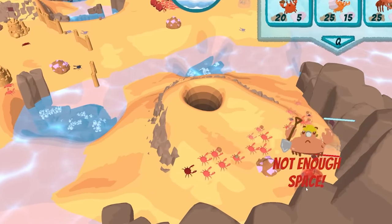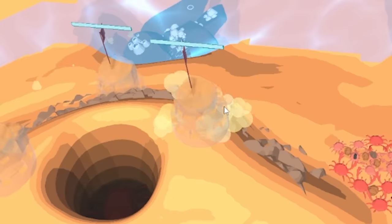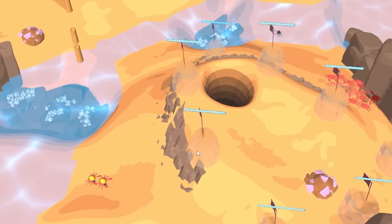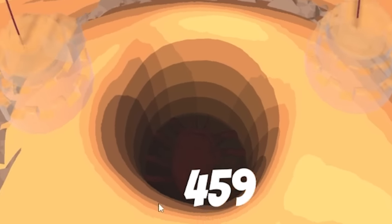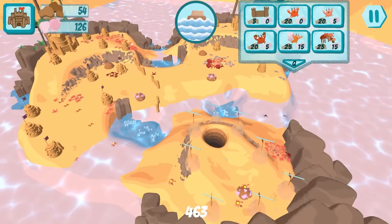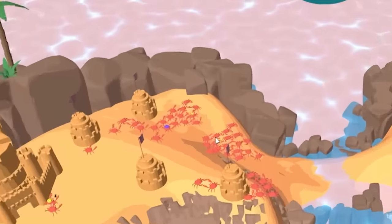All right, this is our new domain - this island over here. There's that hole with a giant crab in there. I'm thinking if we send some crabs in, maybe they activate it and he comes and joins our forces. Oh my god, look at how many there are over here!